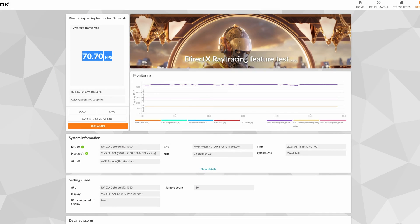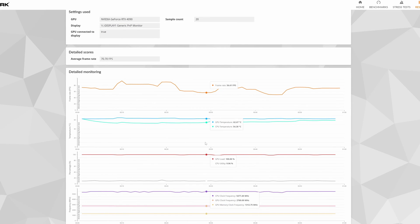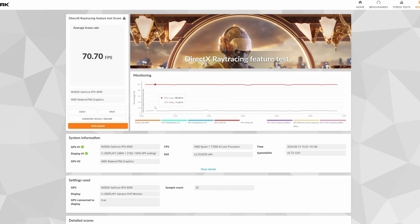I got an average of 70.70 FPS there. Looking at the detailed monitoring, the frame rate pretty much never dips below — well, it does dip to about 56 frames halfway through and about 49 frames three-quarters of the way through. The majority of the time it's about 70 FPS. GPU and CPU temperatures are fairly normal. GPU load is about 100%, with CPU utilization very very low — that's all the optimizations of DirectX ensuring the CPU doesn't have to do much. Clock frequencies are quite consistent on the GPU, confirming the GPU is doing the majority of the ray tracing work.